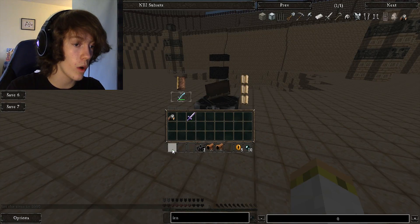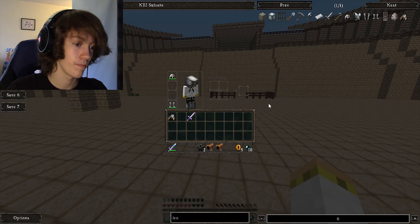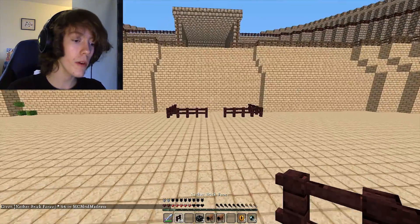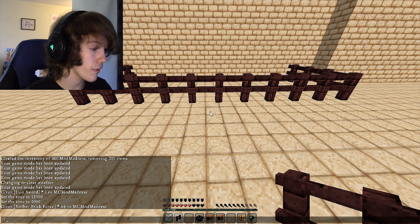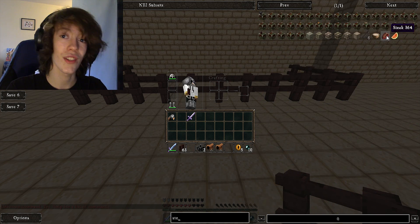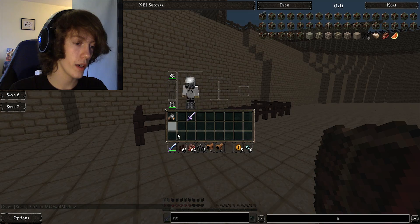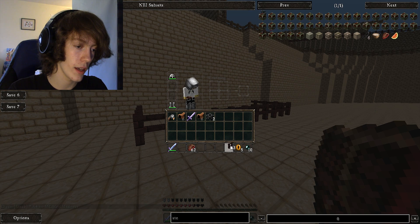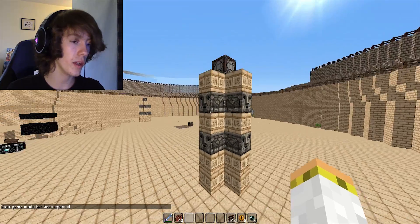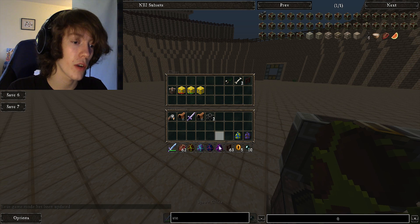We're going to need some more fence. We're pretty much going to have to give ourselves some food as well, so let's get ourselves some steak. Let's throw all of that in there and go back into game mode one. We're going to add someone else - actually, let's get all of our favorite friends back in here.